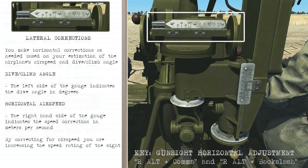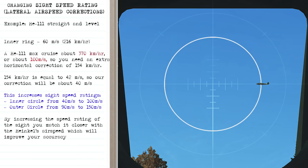Here's an example using the He-111 in straight and level flight. The inner ring equals 60 meters per second (216 km/h), but the He-111 cruises at about 370 km/h — roughly 100 meters per second — so you need an extra horizontal correction of 154 km/h, equivalent to about 42 meters per second. Setting a correction of 40 m/s increases the inner circle from 60 to 100 m/s and the outer from 90 to 150 m/s, matching the aircraft's speed more closely.